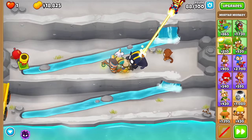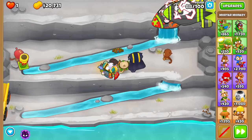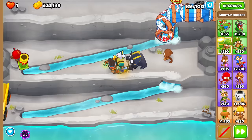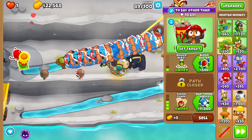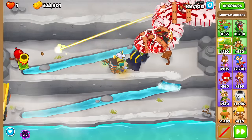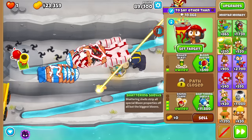I feel like Shattering Shells I can probably get, even though it might be similar to Overclock — you only really want it for the de-fortifying ability. In general, attack speed is pretty much better than having a bigger blast for Shattering Shells. They did buff the burn damage of Shattering Shells to do like 5 damage, so cross-pathing it with 0-2-4 is almost always better than 1-2-4.